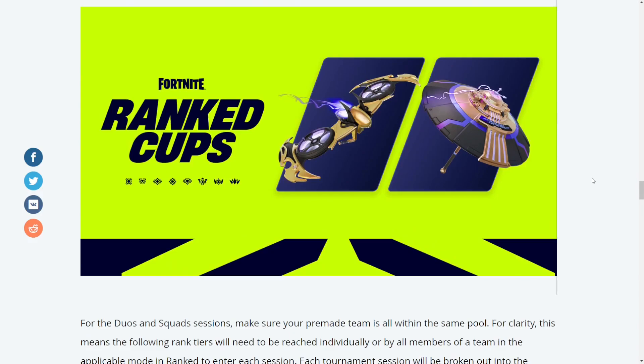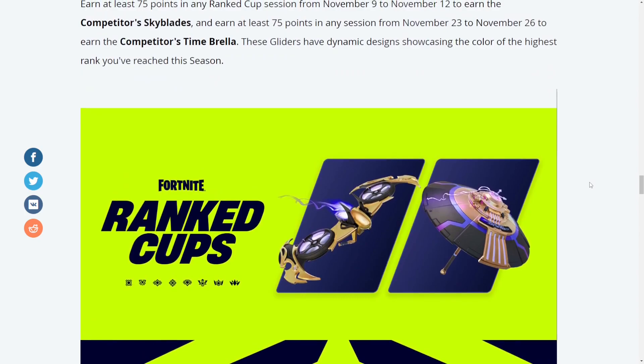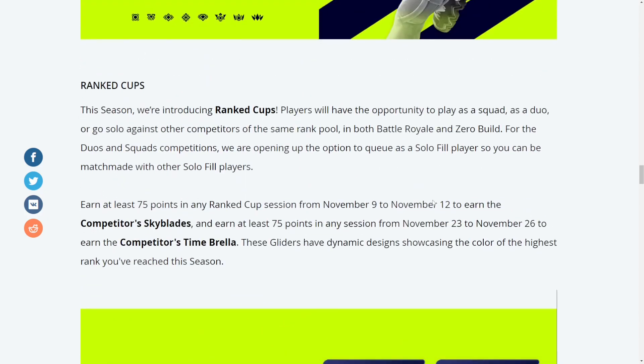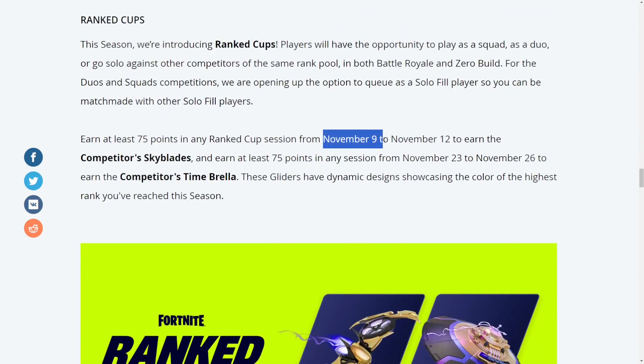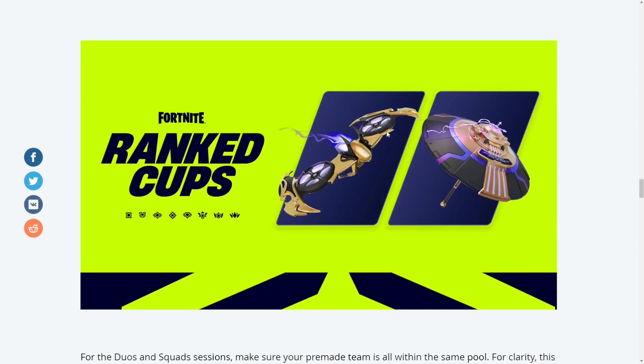Hello everybody and welcome to the channel, I'm NumberFruit. This is your friendly reminder that today is the starting day to unlock two free rewards in Fortnite. They're part of the ranked cups and it's really easy to unlock them. November 9th through November 12th is the window of time to unlock the first reward, which is the Competitor's Skyblades.